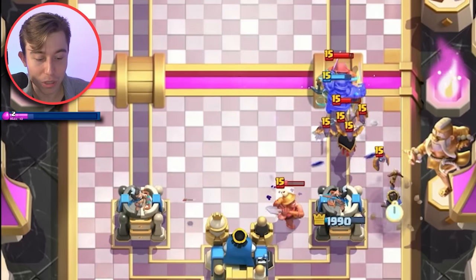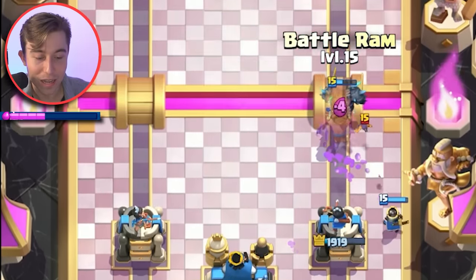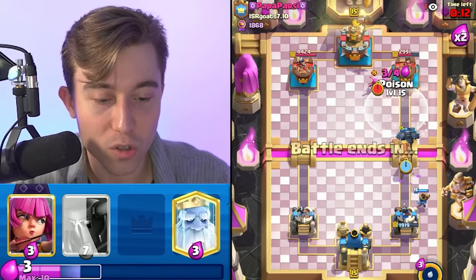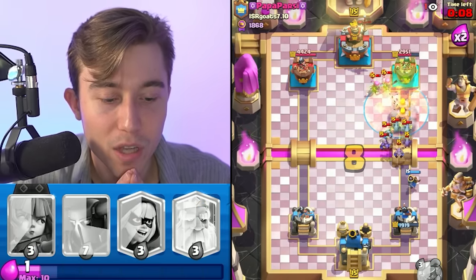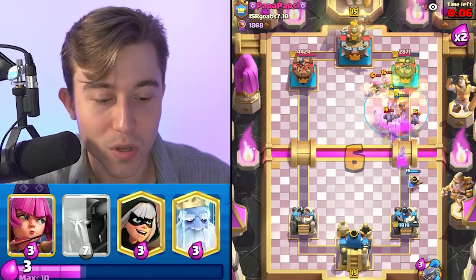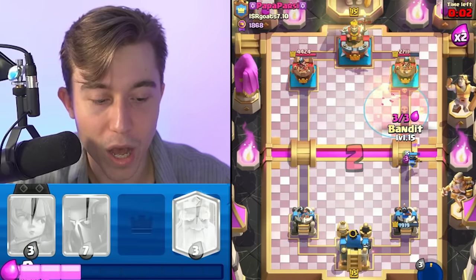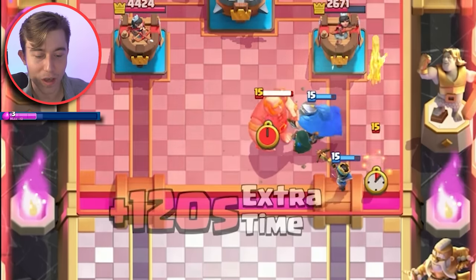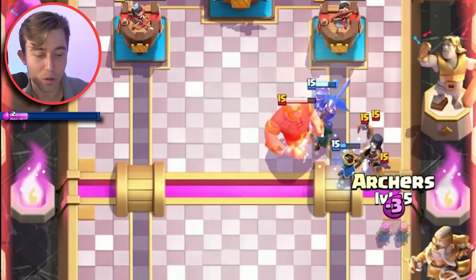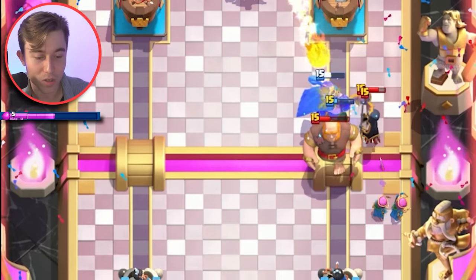P.E.K.K.A, please don't die here — thank you, P.E.K.K.A, I appreciate that. Let's go for a Battle Ram and chuck more stuff at him with our Poison. I don't think we're going to kill the entire Minion Horde, but most of it goes back into Poison — brilliant for us. We can click the Ability and go in for a Bandit while our opponent is at low Elixir. I don't think he's going to be easily able to defend this.